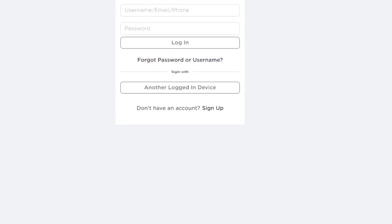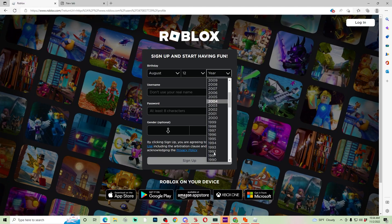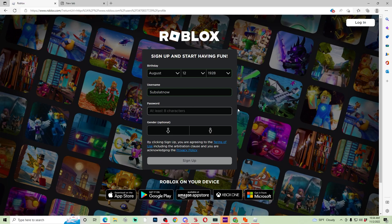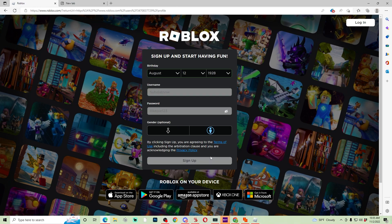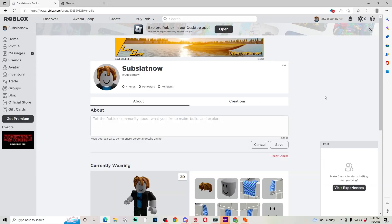All right, let me go to Roblox. My birthday is August 12, 2000 — 28 years old. I'm going to make my username 'Subslatt.' The password is going to be 'ilikeh1123.' One of y'all can have this account because there will be some Robux on it. All right, the account is officially made.